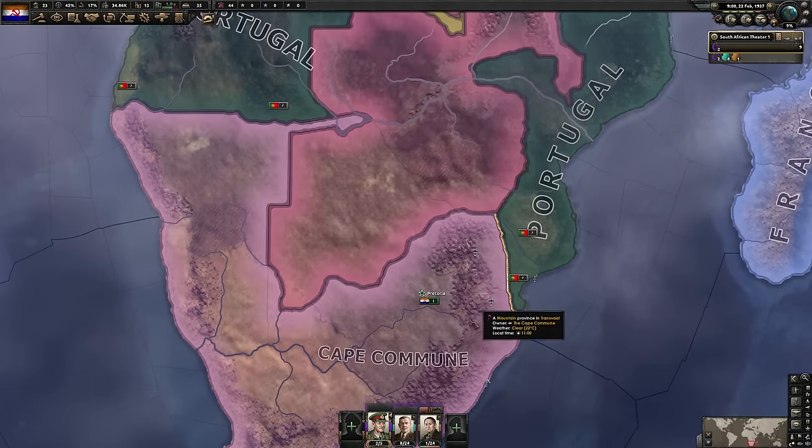Belgium capitulated very quickly with most of their army stuck in Africa. Just take everything they have in Africa. I don't recommend puppeting Belgium — the Germans will do their 'around the Maginot' focus, giving them a war goal on Belgium, which is not a great outcome. Instead, just annex all of Belgium. With the area under our control, I would not recommend manning the entire line with our eight divisions — nothing's going to happen there. Rather, just stick to the ports and maybe hold Brussels to control the London region.